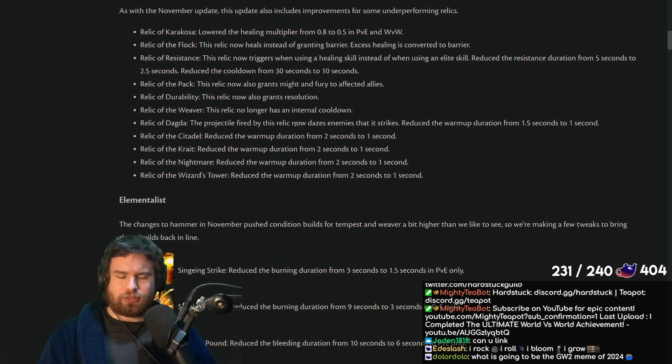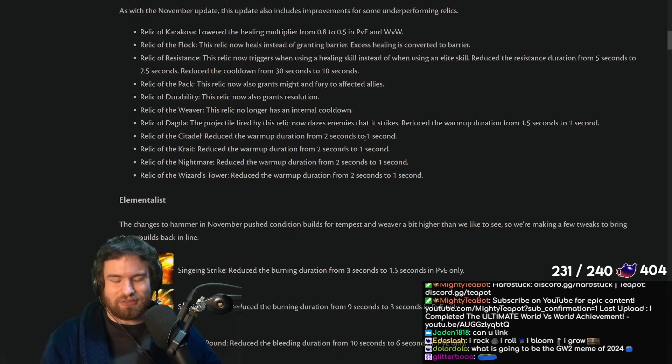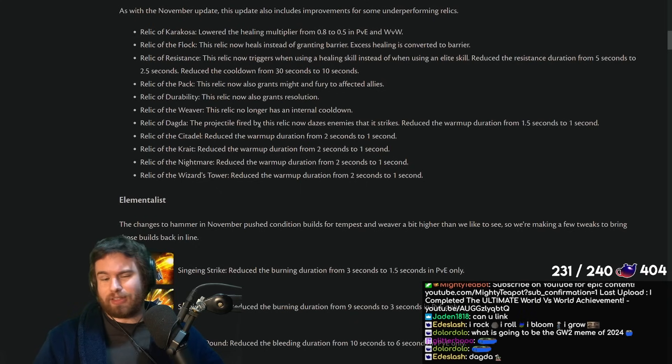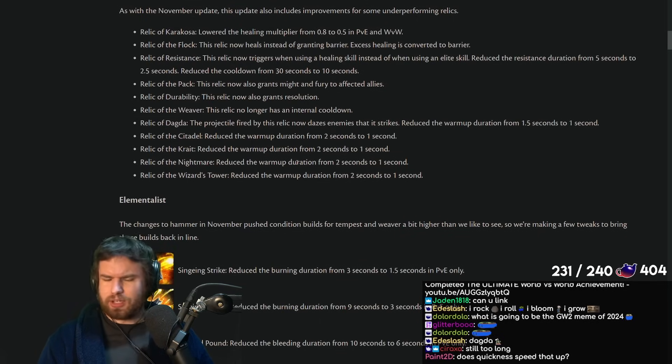Relic of Dagda now dazes, which is interesting — having CC on an additional skill is cool, but I'm not sure it's enough to make the cut given how competitive the PvP Relic market is. Relic of Nightmare actually has some potential with more usability — it's got strong stats and a good effect. Overall, we'll see some more iteration on these over time. The warm-up reductions across multiple Relics are a nice quality of life improvement.